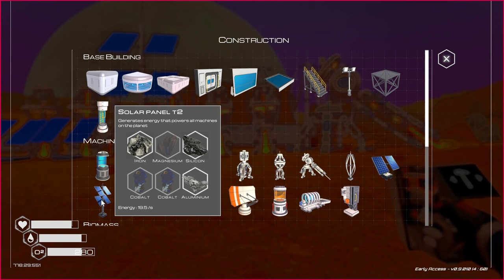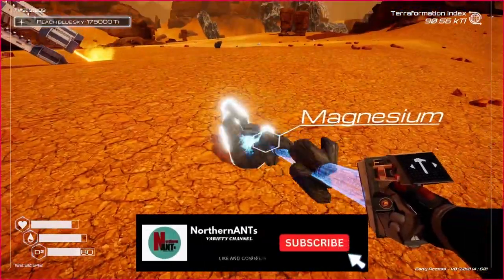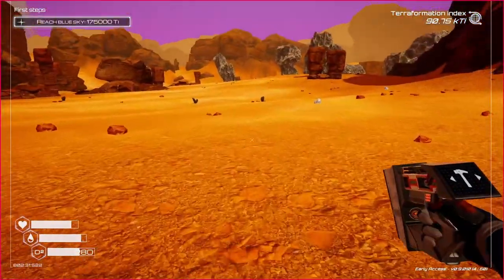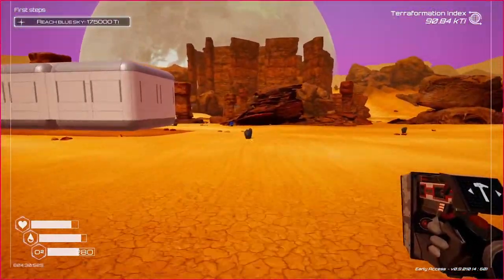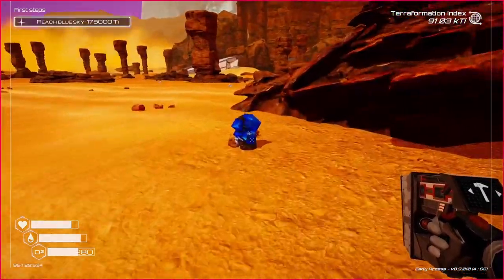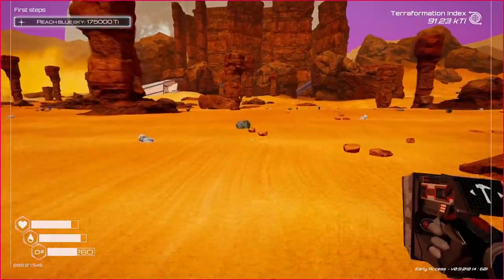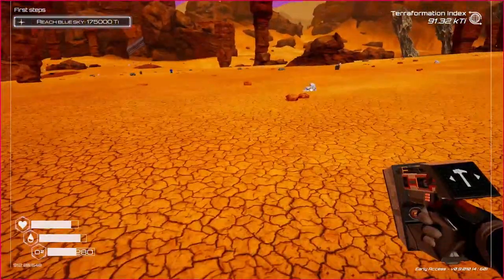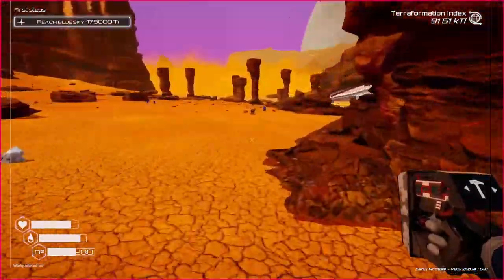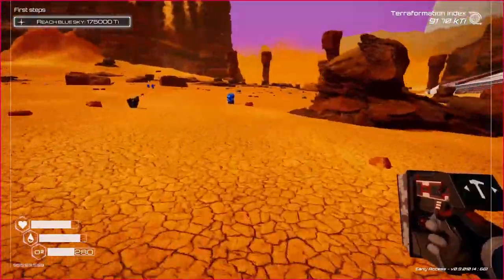We need two cobalt and a magnesium. I know we always see magnesium around here. Grab a couple of them — we'll grab a couple of cobalts, four of them if we can. I'm gonna get a couple of solar panels going because we need to have that power generation for making more stuff to improve the quality of the air.